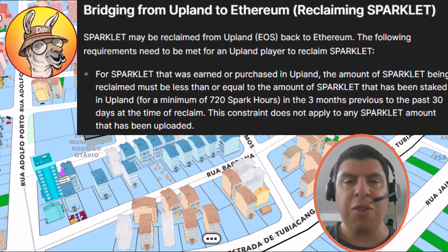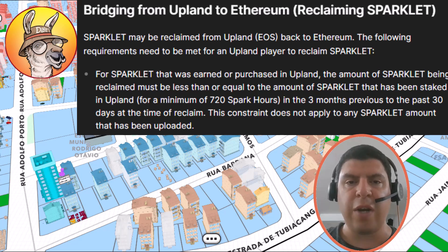On the initial Sparklet staked for 60 days, you have to have a 30-day minimum staking period plus the 30-day cooldown, and that's going to have to be within the 90-day window. Leaving it in for an extra day to bring it up to 61 days is going to save you that cooldown period on the Sparklet earned from the second treasure. To clarify once again, this requirement is only for Sparklet which was earned within the Upland Metaverse. If you had bridged any amount of Sparklet into Upland, you are free to take that out without this restriction.